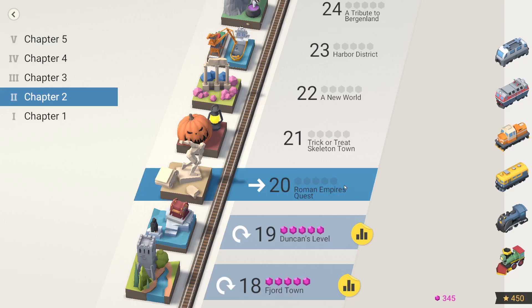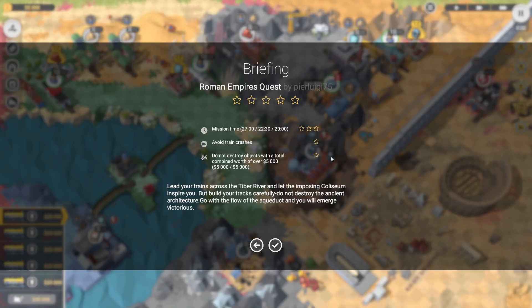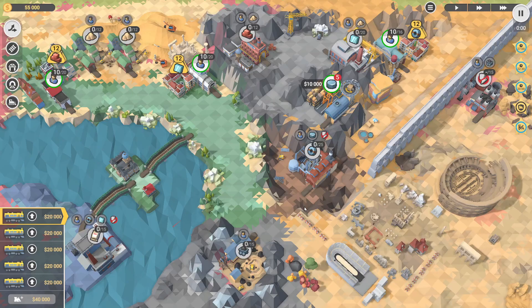G'day! Today we're gonna have a look at level 20 in the Emerald DLC of Train Valley 2. This one's called Roman Empire's Quest. We have 20 minutes, we have to avoid train crashes, and we can't destroy objects worth more than 5,000. So let's just try and destroy nothing — I'm hypersensitive about that.